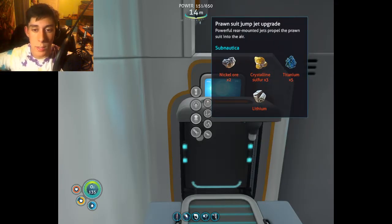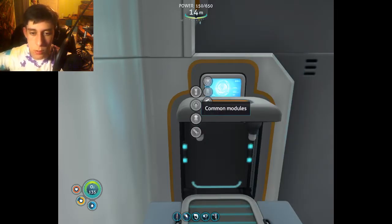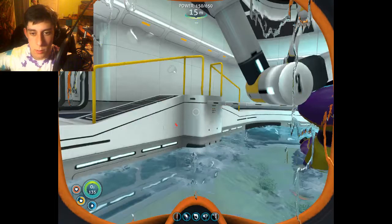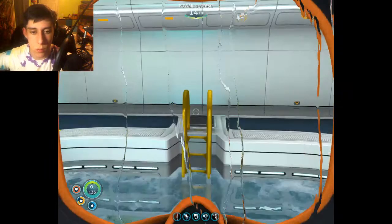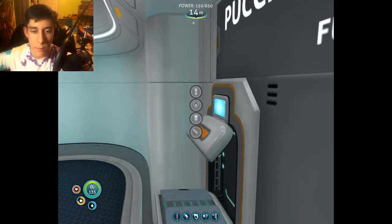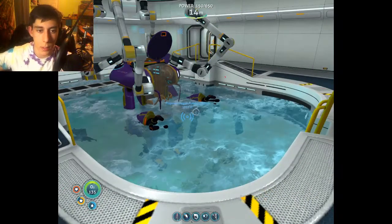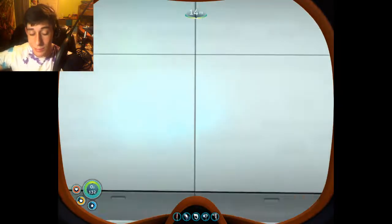Jump jet! I will want that, but we need nickel ore and crystalline sulfur. I won't make a torpedo arm, not yet. Also just common modules — storage module. But actually, in every prawn suit it just comes with this big storage module in the back anyway. And it's bigger than the storage module, so there's no point in making a storage module for a prawn suit. Maybe we can make engine efficiency? But I need polyaniline for that, which is another material I haven't gotten yet.